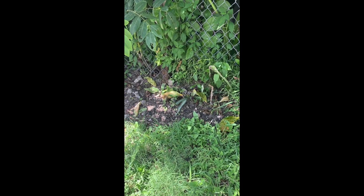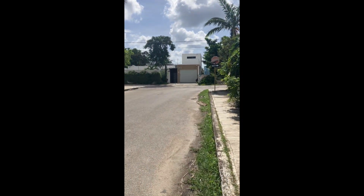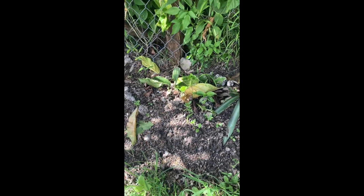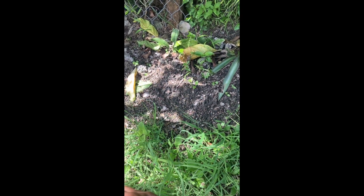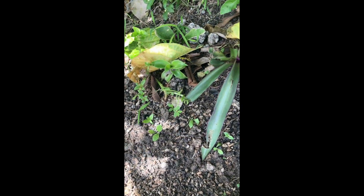Okay guys, here we go. So we're starting here. This is the deep building, closest to one. What we want to do is to edge the garden probably a little bit further out than this, maybe to here. Once it's edged, dig down here and start to put stones — no smaller than that — but we want to edge the garden with stones.